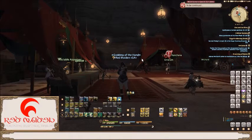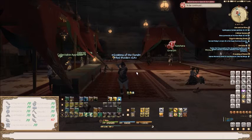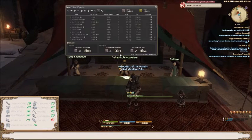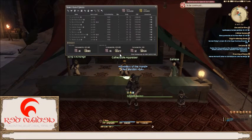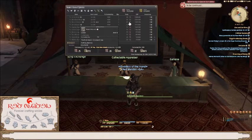We are now back in Rhalgr's Reach ready to turn in our collectable items for EXP. If you are unfortunate enough to only get 2 collectable items per node, this will equate to just under 1.5 million EXP obtained within the last 12 game hours. This can of course be repeated and allows you to engage in other activities such as crafting. An advantage of this method also includes the generation of red gathering scripts.